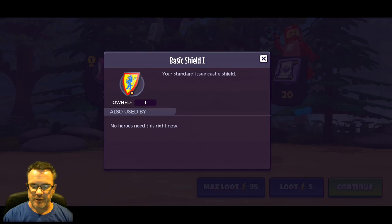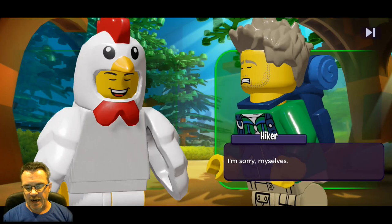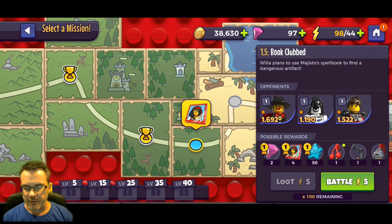We got basic dynamite used by spaceman Reed, a shield used by nobody, and a pretzel also used by spaceman Reed. Nooch has been told not to upgrade spaceman Reed - he's not on the top 10 lists.